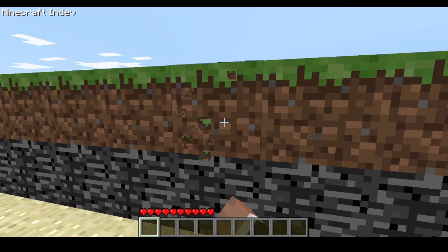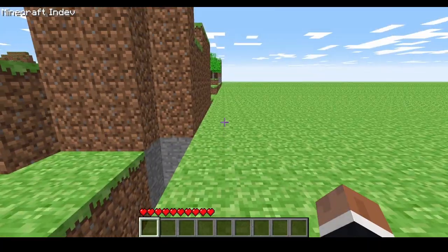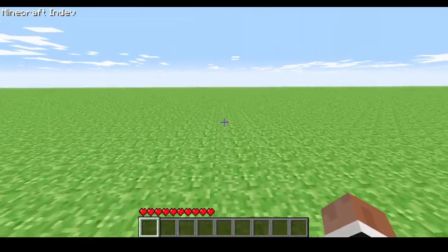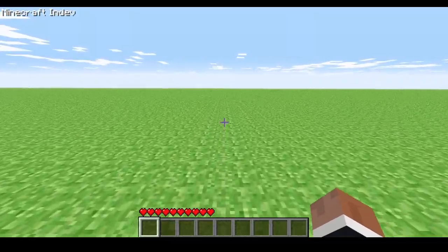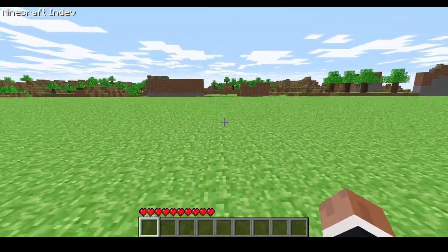I can't break these blocks, but I can get over it. As you can see, I am now beyond the world border. If I keep walking, I actually slow down. You can see, the further I walk out, the slower I get, and that's because the world border is pushing me back.